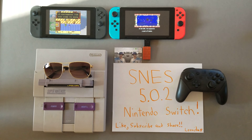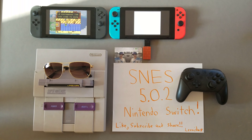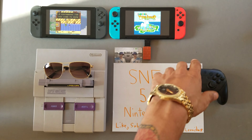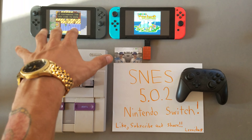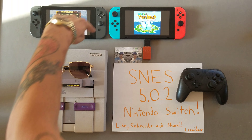It's your man Leonidas — figured why not go for round two in the videos. I got the setup: Super Nintendo running on the Nintendo Switch running 5.0.2 on the right, and on the left we got a Game Boy Color game running on a Game Boy Advance emulator. We do have Game Boy Advance games running on the Game Boy Advance emulator too — but look at this, look at the background.